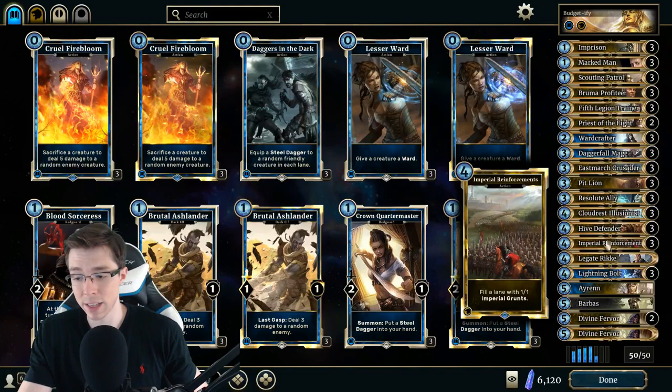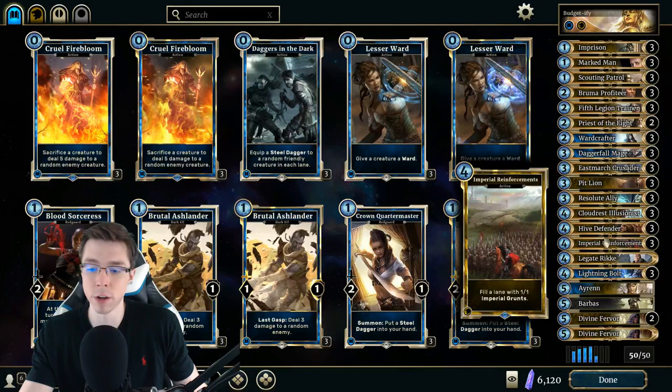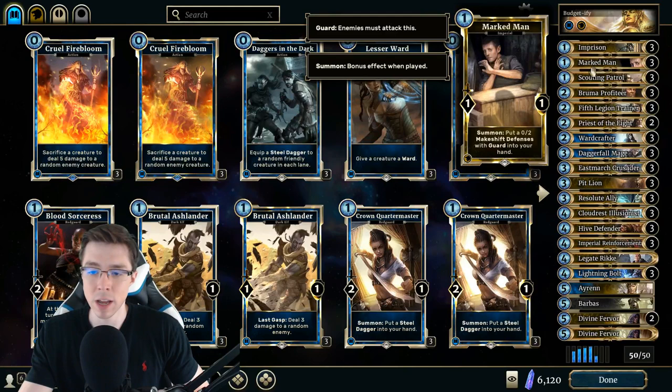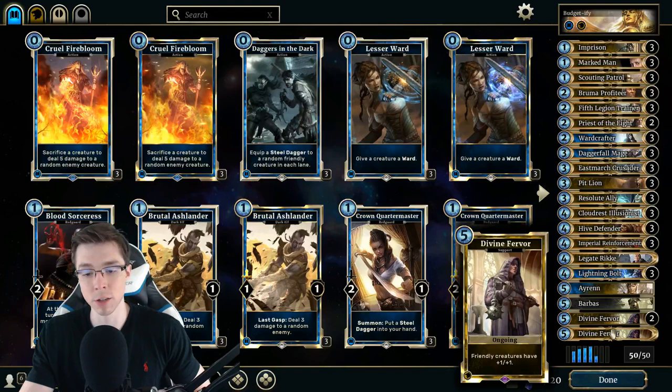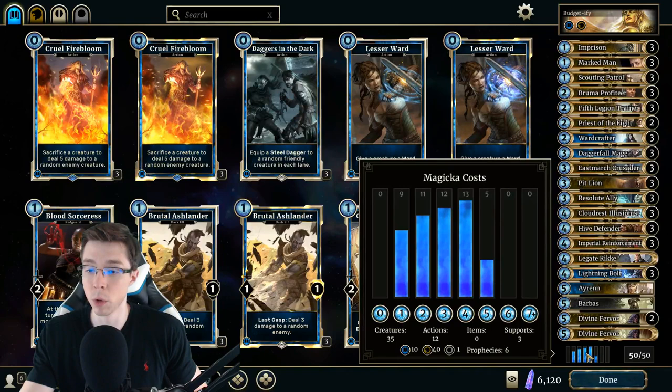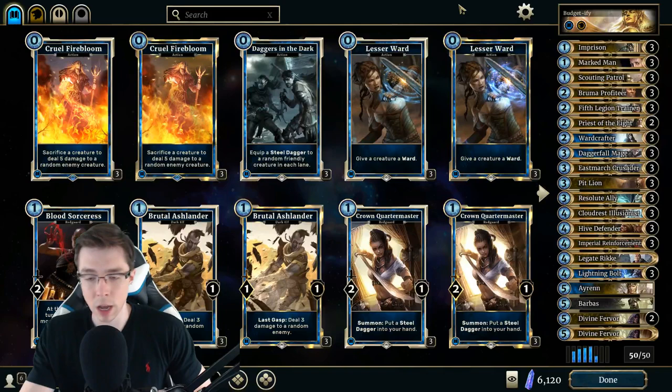If you've never heard the term 'tokens' before, I'm talking basically about cards that generate other cards. Like Imperial Reinforcements — if you were playing Magic the Gathering, it would say 'put four 1-1 Imperial Grunt tokens on the board.' So that's a token generator. Scouting Patrol's a token generator, Marked Man's a token generator, and the cards that benefit them include Divine Fervor, which buffs your entire board — really benefits you if you're going wide, filling up both lanes quickly. Imprisoned takes advantage of all your yellow tokens. Currently 40 of the cards are Willpower. Fifth Legion Trainer, Resolute Ally — you get the idea.